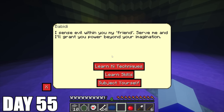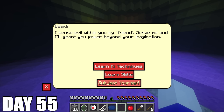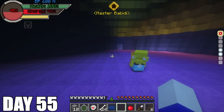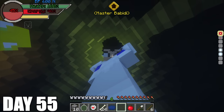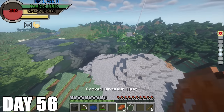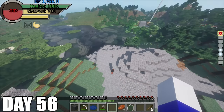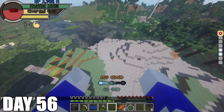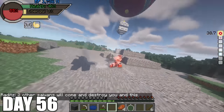I then walk towards Babidi to talk to him and he tells me: 'I sense evil within you my friend. Serve me and I'll grant you power beyond your imagination.' And since Vegeta subjected himself, it was only the right thing for me to do as well. When I subjected myself, I got a Majin tattoo on my forehead just like Vegeta did, and when I checked my attributes everything was up compared to before — so it honestly worked out in my favor becoming evil. On day 56, I'm so tired of getting beaten by Raditz and finally decided to face him again, wanting this to be the last time. I charge up my deadliest move — one that hurts me because of how powerful it is — in my max Super Saiyan form with the Majin Curse, and I finally end Raditz with one move.